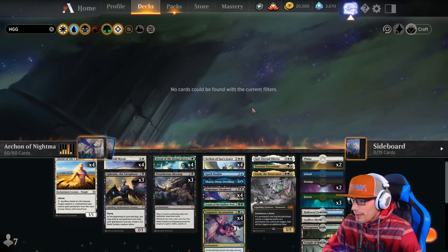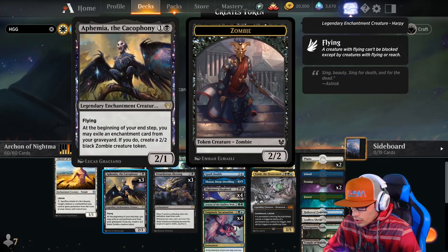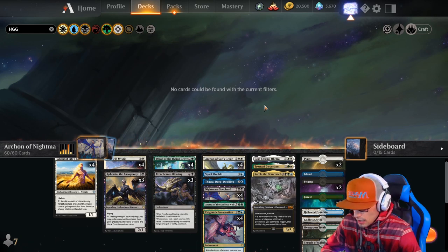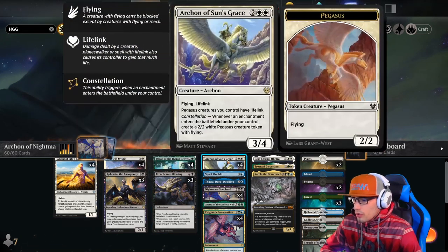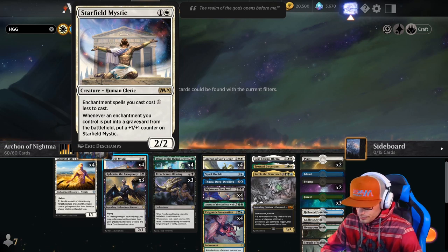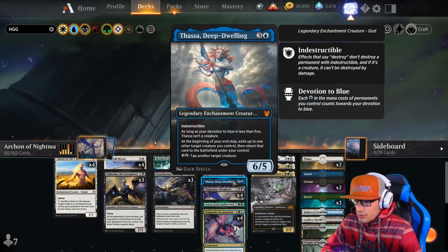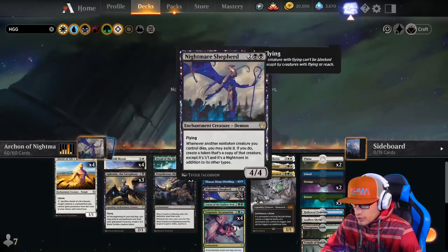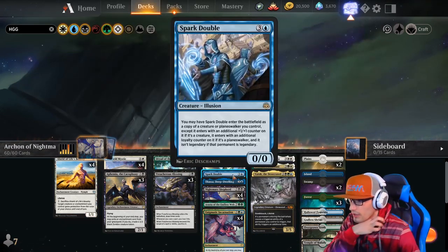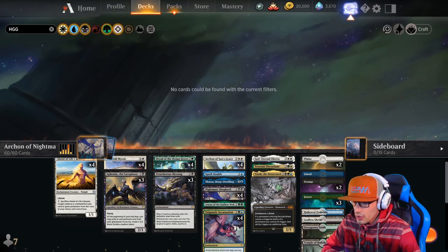If we get two Enigmatic Incarnations out, we can sacrifice each other — the first brings out Yarok and the second brings out Archon, which doubles up because of Yarok. We're prone to field wipes, but we can survive them with Nightmare Shepherd and re-stack easily. Aphmia exiles all enchantments from our graveyard if we're not getting them back via Nightmare Shepherd, and creates all those 2-2 zombies. Alsaid of Life's Bounty is great on top of our Archon — you get the 2-2 token and can protect it. Starfield Mystic ticks up quite easily since we're sacrificing our own enchantments. Thassa Deep Dwelling can bounce creatures like Rasta, Dryad, or Alsaid, re-triggering our Pegasus because it's an enchantment re-entering the battlefield.